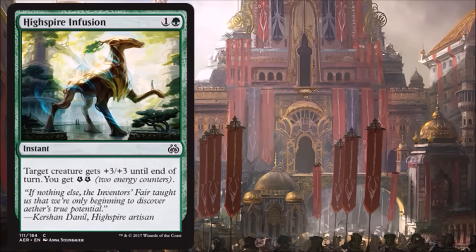High Spire Infusion feels a little bit like Giant Growth — it costs one more, but the upside is you get two energy out of the deal. Giant Growth is a great card, and I don't think adding an extra mana and giving you two energy makes it that much worse. This is a card that could see some play in Standard — Giant Growth has in the past — and it's also a great combat trick at instant speed in Limited.